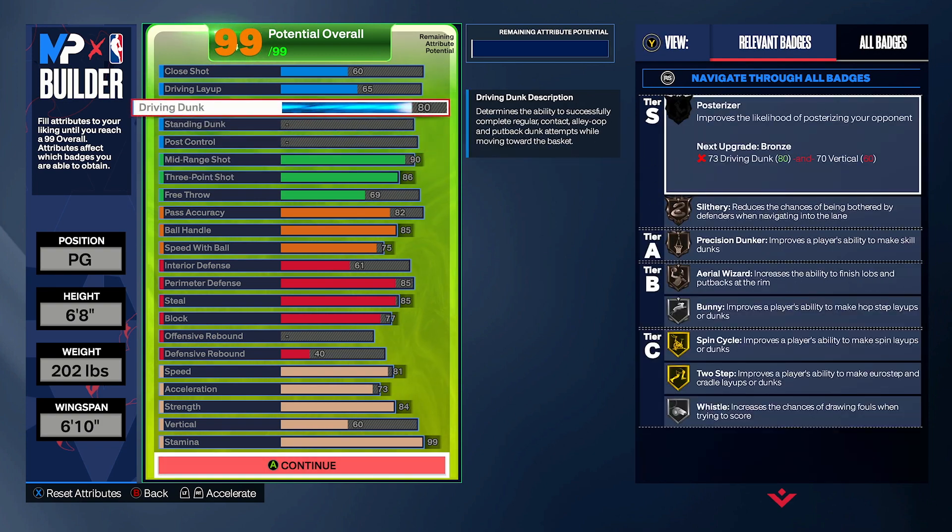Agent 3 — which are two really, really good badges, okay. Fading and having that Bulldozer is super, super important. So as you can see, first thing we want to upgrade is our driving dunk to an 80.